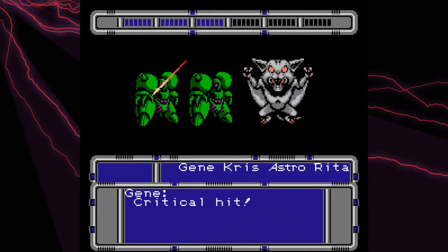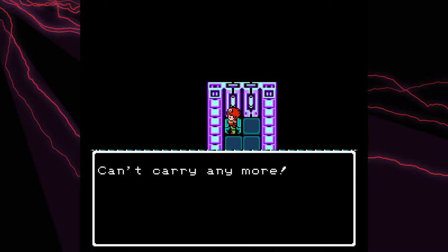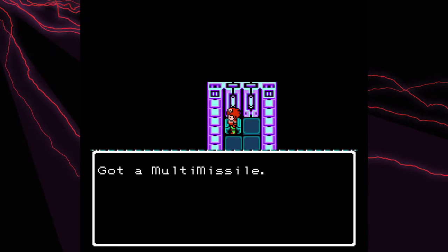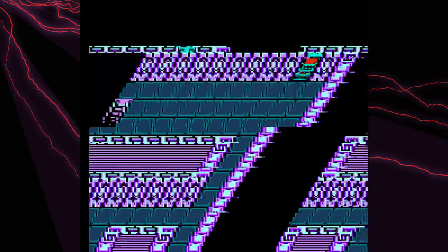Watch out for confusion, watch out for armor, also watch out for smite and jealousy. Avoid the illusions. Can't carry anymore — yeah, it's because of those sand missiles I keep picking up. I guess I could drop the ceramic arm; it's not like I'm hurting for money so I don't really need to sell it. Multi-missile — apparently this was just the missile store, which is very confusing because this is apparently a hotel.